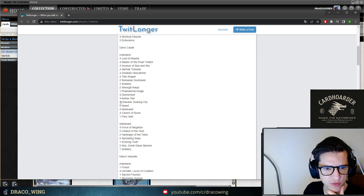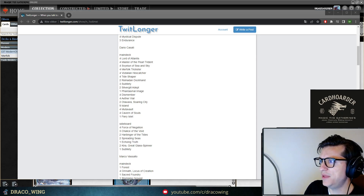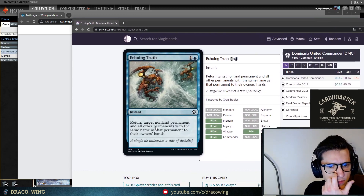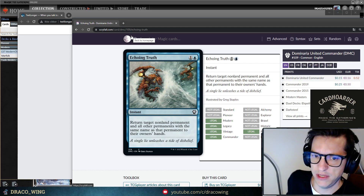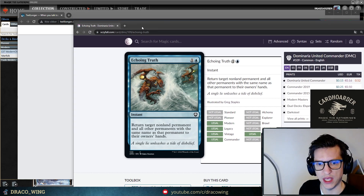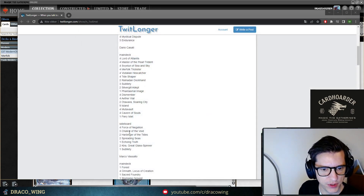You can see two Aether Vials — 11, 12 — 20 lands with all four Mutavolts and four Cursecatcher. Sideboard has one Echoing Truth. For people newer to Merfolk, Echoing Truth was something we were doing a lot back in the day, not as much lately. It returns target permanent and all others with the same name to their owner's hand — basically good against token decks. We do have Rhinos running, but there are better things you could be doing, in my opinion.